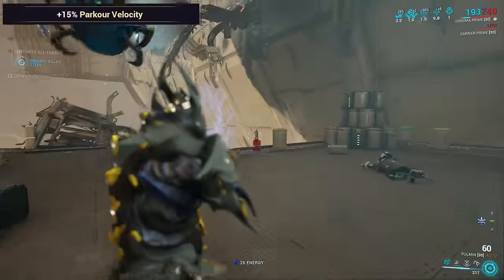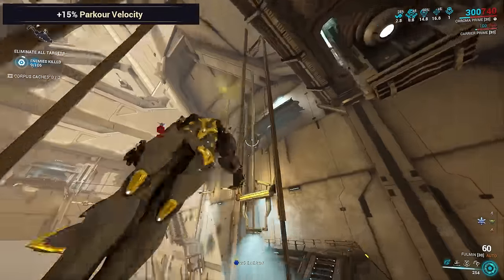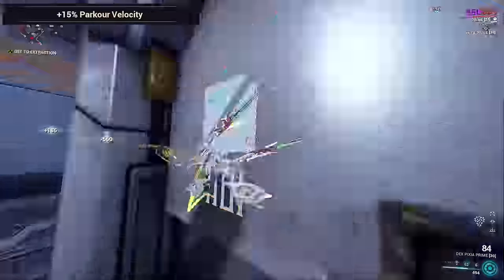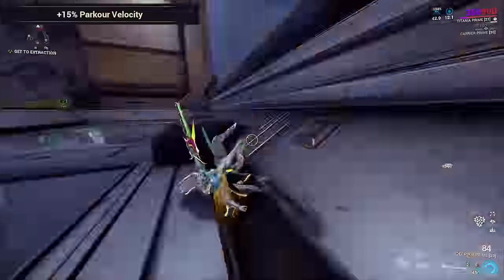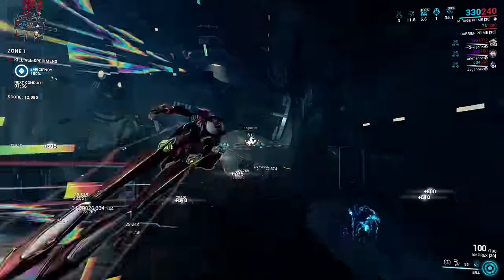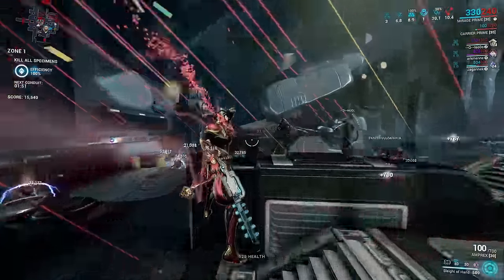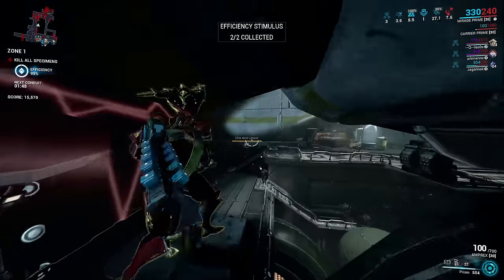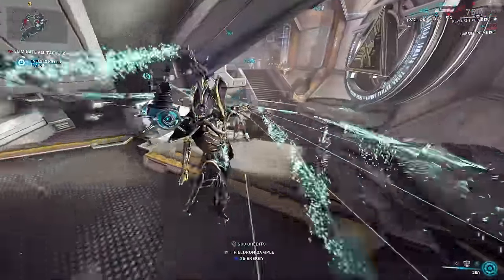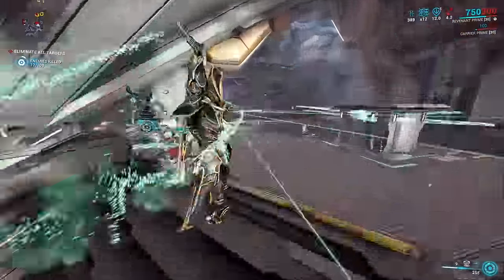Frames that wouldn't benefit from Parkour Velocity are the ones usually skipping Parkour: Gauss is usually running everywhere, Wukong prefers being a cloud, and Titania is busy recreating a B-movie script through interpretive dance. So to sum up neatly: Plus Energy on Spawn is great for frames who need energy straight away, or to allow you to do a whole mission without worrying about energy generation. This is useful for speedrun frames like Wukong and Titania, or for ESO nukes like Volt and Mirage. Improved Energy Orb efficiency can be a replacement for Arcane Energize to maintain your energy income, and boosts the effectiveness of Zenurik's passive — basically any energy-hungry build can use this.